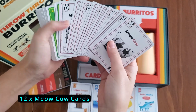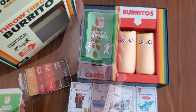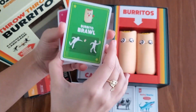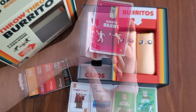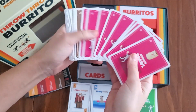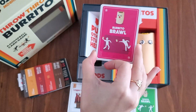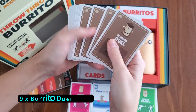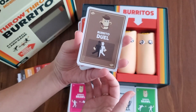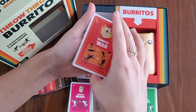Twelve meow cow, because cows meow. Nine green burrito brawl cards. Pink burrito brawl cards — nine of them as well. Nine burrito duel cards, looks all western. Nine burrito war cards — look at that flaming burrito.